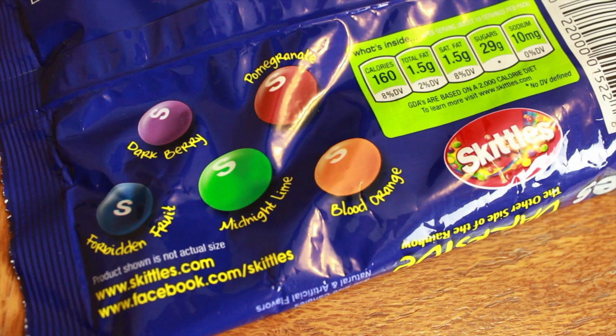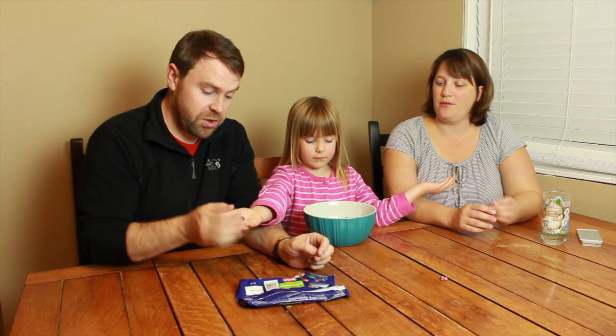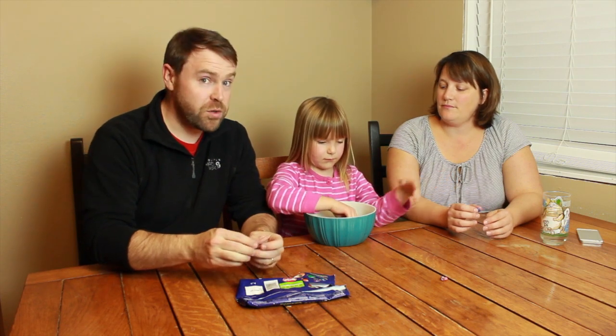So Elliot, if you want to pull out a purple one — it is dark berry. Blue is forbidden fruit. Red is pomegranate. Green is midnight lime. And orange is blood orange. Alright, we're starting with blue, so we're going to start with forbidden fruit.